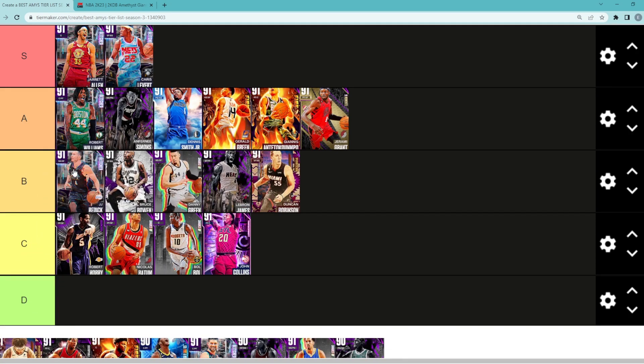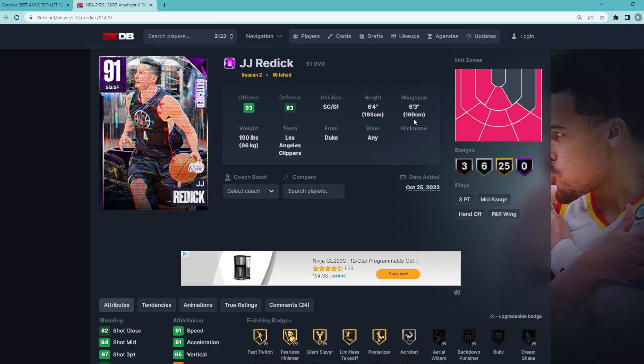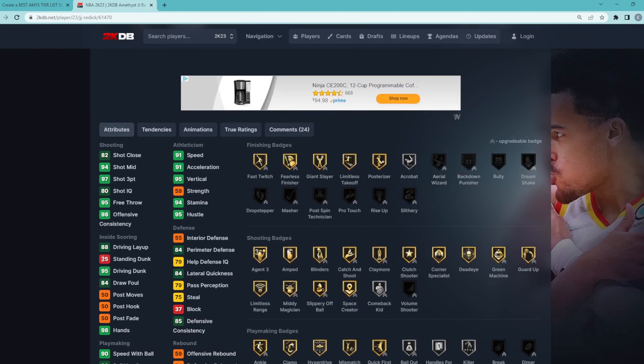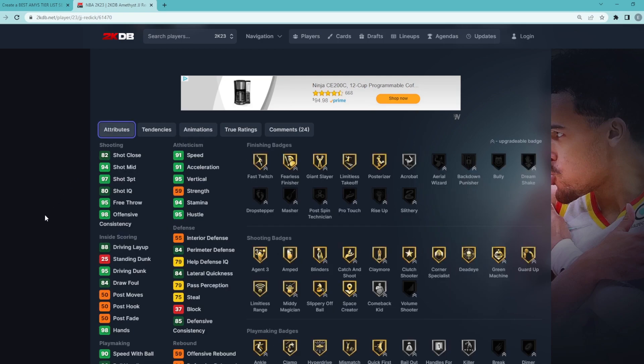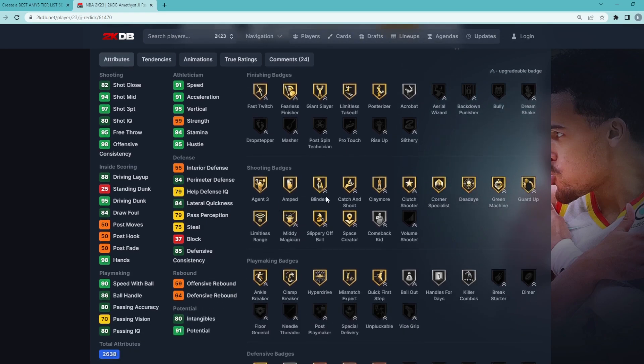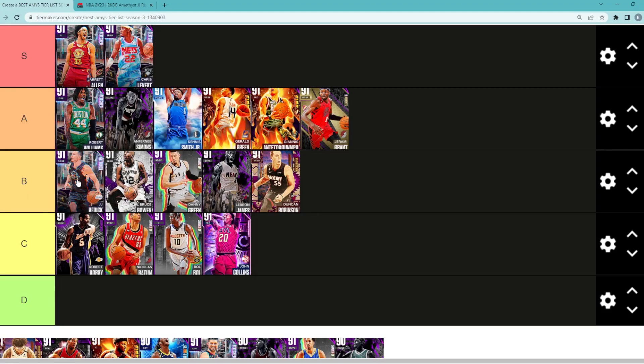Talking about Amethyst JJ Redick, I think he's going to be in high B tier. One of the big flaws with this card is that he's 6'4, which is a little undersized at the shooting guard spot. Offensively though, this card is an absolute beast. He's going to lack on the defensive end stats and height-wise he'll get bullied at shooting guard. But offensively: 95 driving dunk, 95 vertical, 97 three-ball, 91 speed, a great jump shot, and the normal leaner. He's got so many gold shooting badges and great offensive stats. So he's going to be in my B tier category and one of the best cards in B tier.